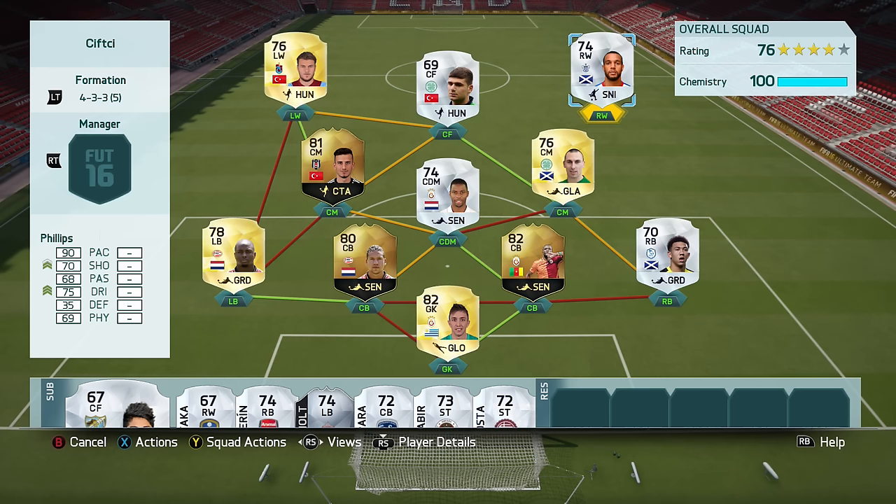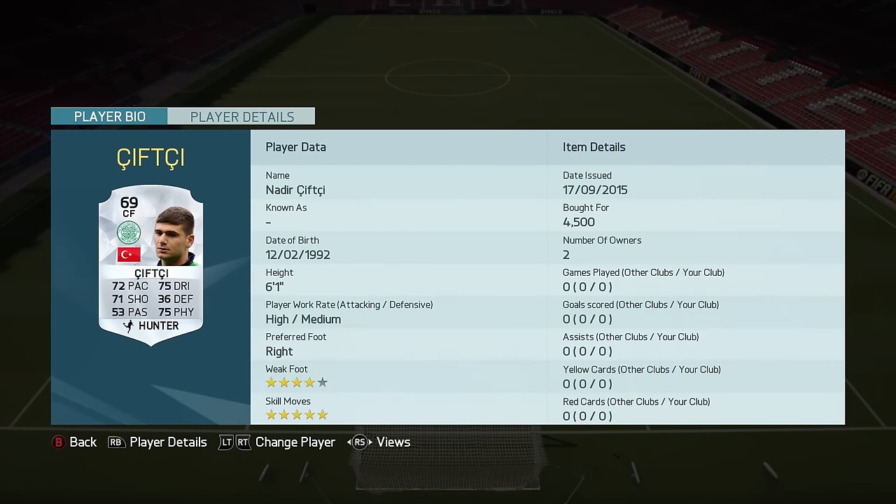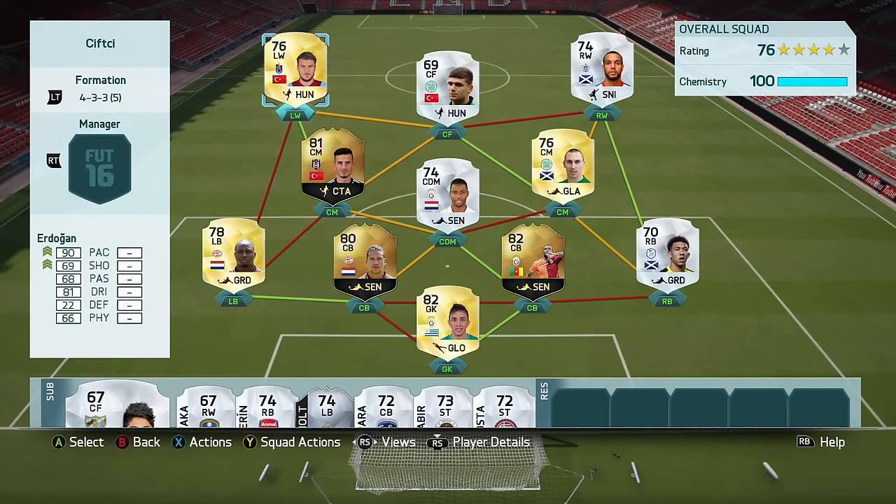Right winger is Matt Phillips from QPR — four-star skill moves, 90 pace, 70 shooting, 75 dribbling. As center forward we have the main man Nadir Sifji, who unfortunately got a pretty big downgrade compared to last year, especially his pace and his physical. I actually haven't used him yet this year at all, only at the capture event. He's also part Dutch, like Osiakoub. On the left wing is another four-star skiller in Erdogan.